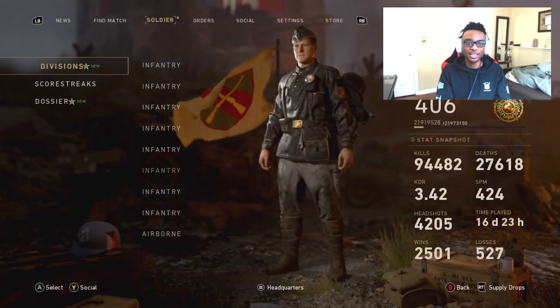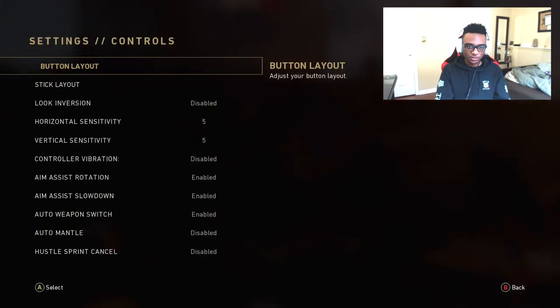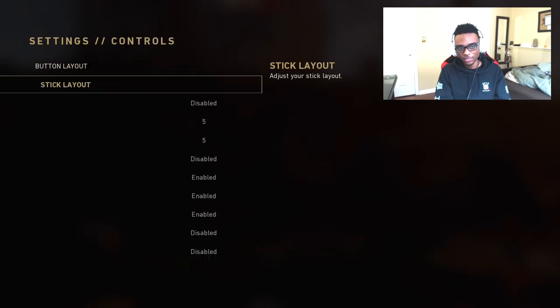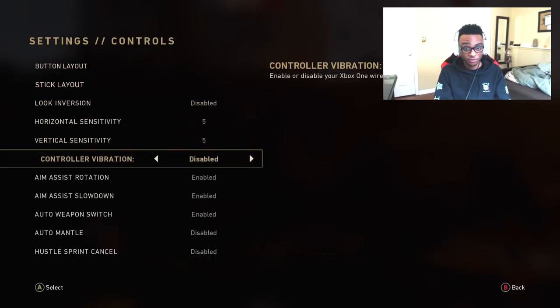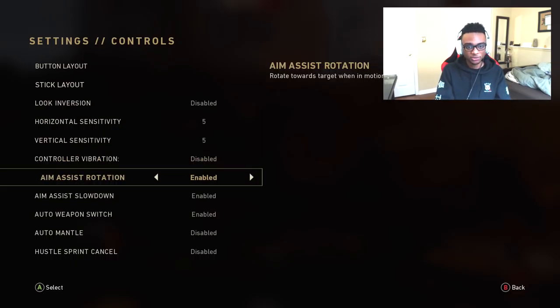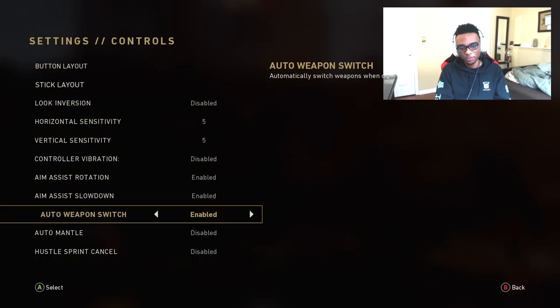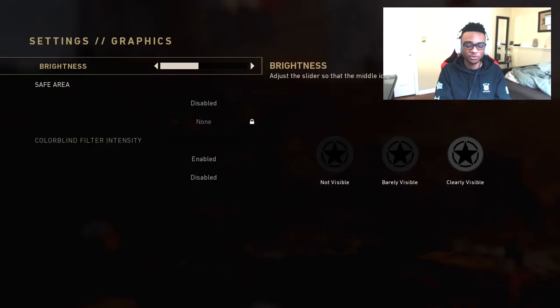Let's go ahead into the settings. For controls: button layout is Tactical, Stick Layout is Default, Looking Version disabled, sensitivity at 5.5. Controller vibration is disabled. Aim Assist Rotation is enabled. Aim Assist Slowdown is enabled. Auto Weapon Swap is enabled. Mantle is disabled, and Hustle is disabled. I don't really care about graphics settings.